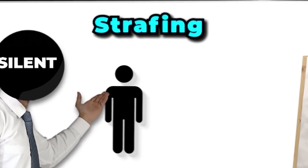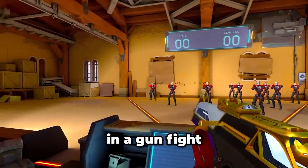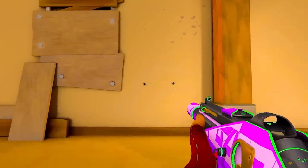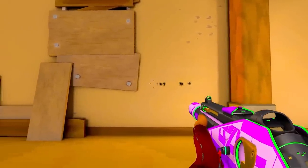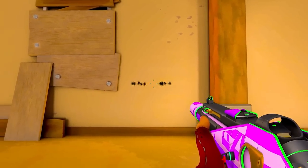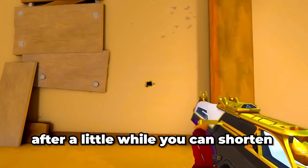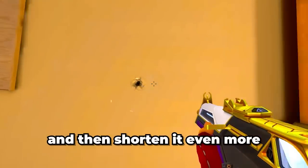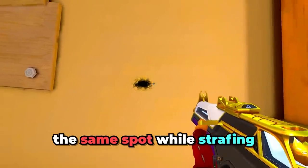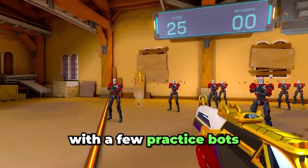Strafing is where you move left to right in a gunfight but time it so your bullets are still accurate. To practice strafing, get a moving crosshair like shown in this clip — shoot the wall, walk a little bit, and shoot again. Do this until you get the timing down, then shorten the distance more and more until you're tracking and shooting the same spot while strafing.